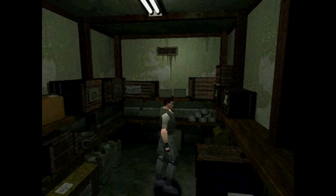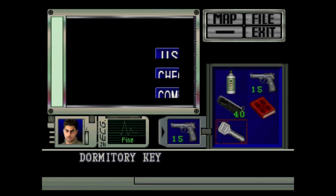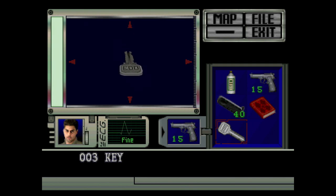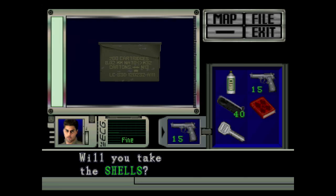We got two inventory spaces, so we can take the shotgun shells and our prize — the dormitory key number three. Or if upside down, it's the 'EW' key. Grabbing the shotgun shells: 200 cartridges, 8.02mm NATO M32 cartons, N13 LC83D 120232 A111. Because of how crisp the game is, I can actually read that.